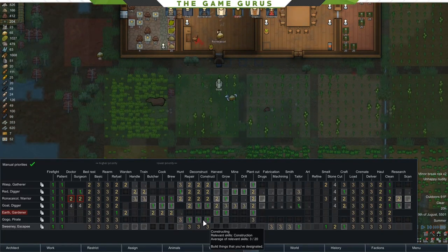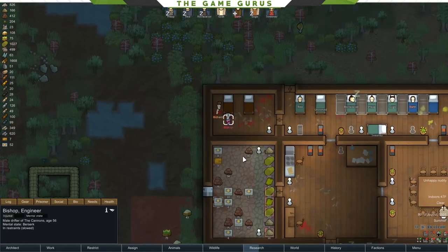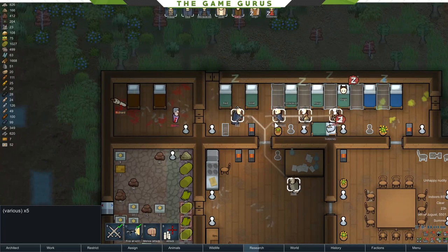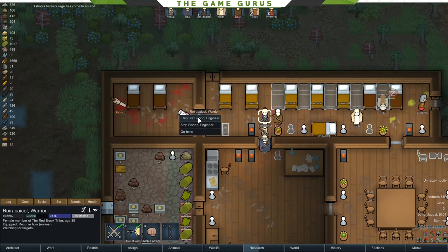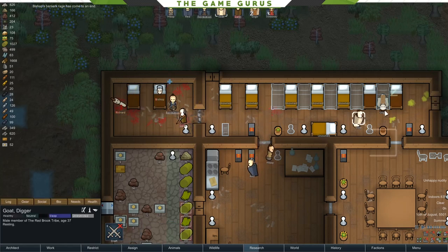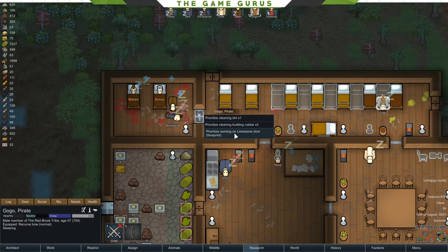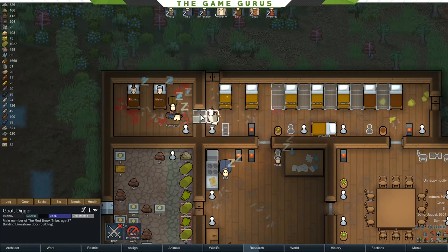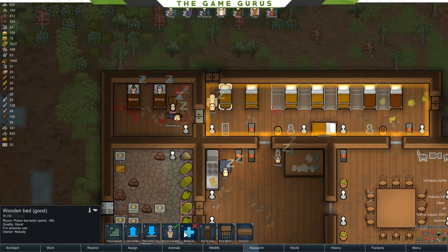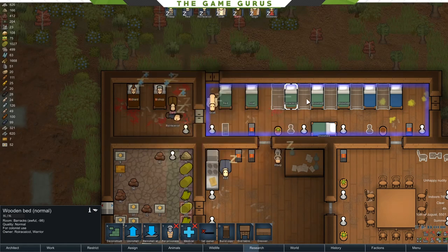We're going to give Sweeney a three for construction and Earth fours for construction in case they have some free time. Richard is having a meltdown — he's going to bust through that door in a second. Unfortunately, we're going to have to knock him down. Did we kill him? No. So unfortunately we're going to have to build a door again. We'll use this as an opportunity to build a limestone door. Once that's done, I can unassign these as prisoner beds. Everything got unowned, which is just a pain, but such is life in RimWorld.